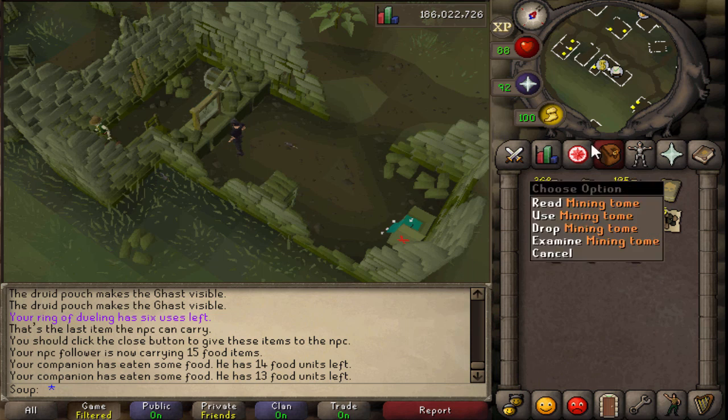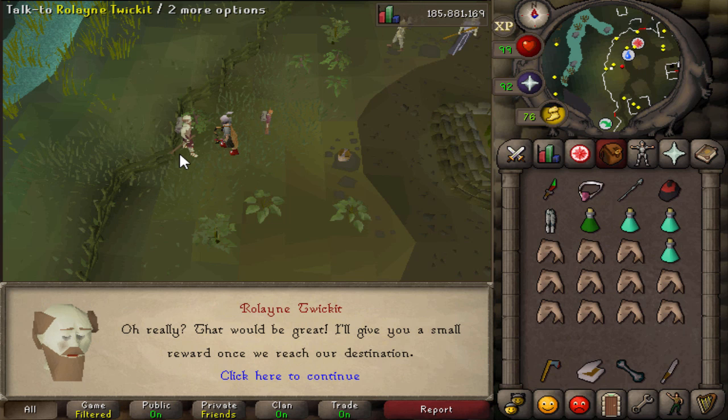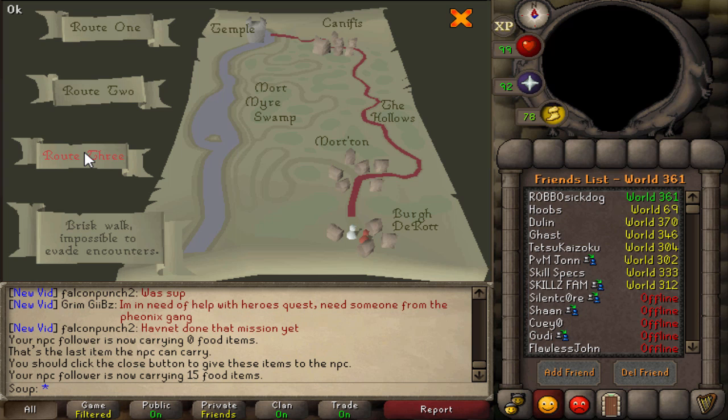What are these XP books and how do I get them? You can get them from doing the Temple Trekking minigame. Temple Trekking has been around for a very long time. However, on Old School, it's not very popular because the rewards aren't that great. The main reason people do it is because of the Lumberjack set, which gives a little bit of extra experience when doing woodcutting.